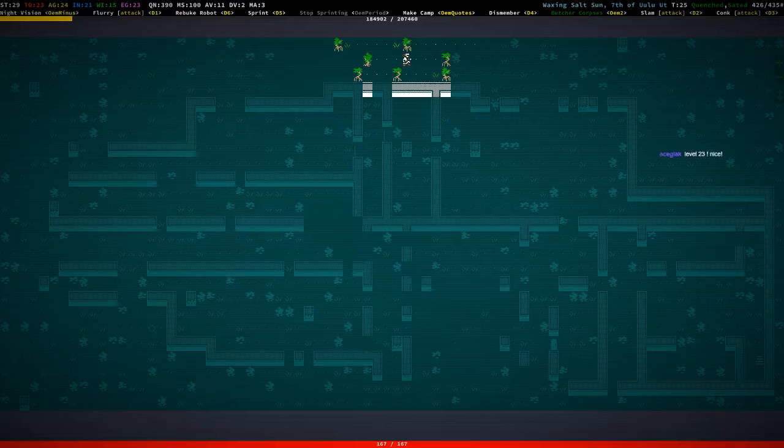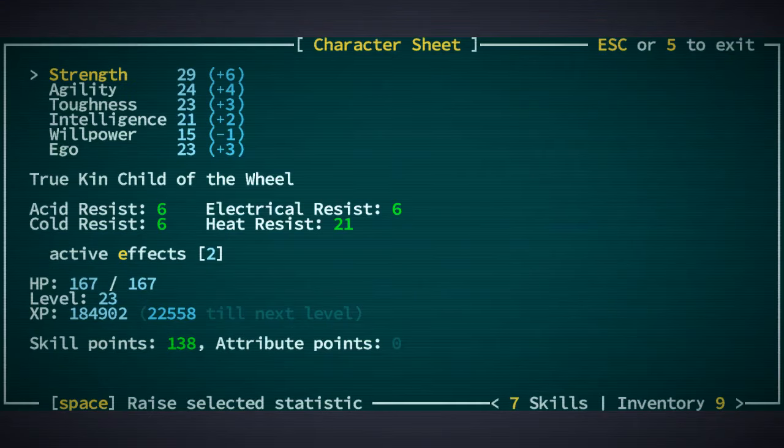Welcome back to Caves of Qud, level 23. This run has been pretty good. In the last stream I'm going to do kind of recaps now — I think that would be useful whenever I start a new stream. We did Golgotha essentially and went through.